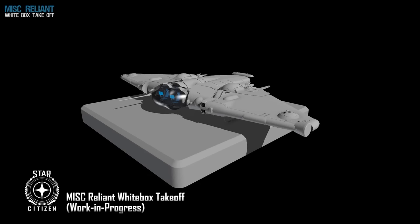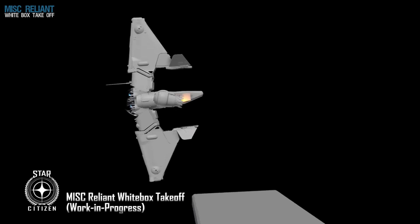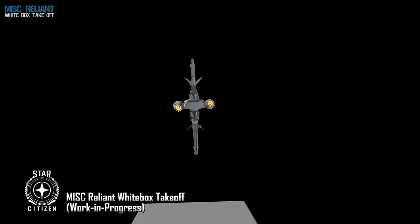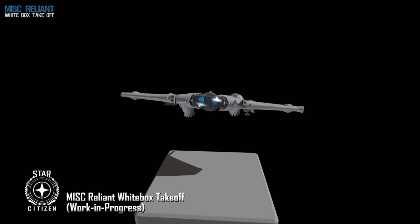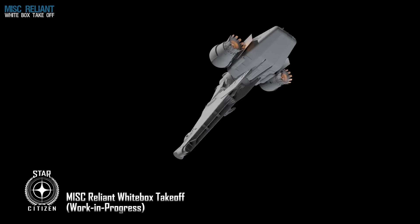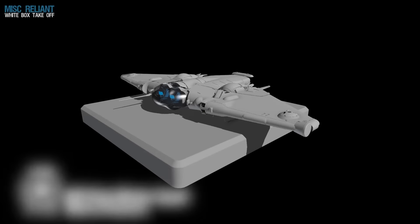I've read a few gripes from people online about how the primary thrusters don't point straight down during takeoff, and I get the frustration to a certain extent. But if you pay close attention you can see that the maneuvering thrusters under the wingtips are also firing, and with the Aegis technology on board I'm sure it's powerful enough to get this thing off the ground without too much help from the primary thrusters.